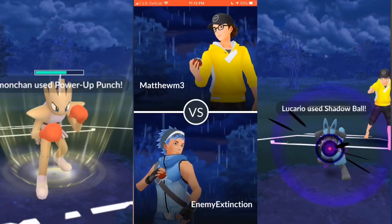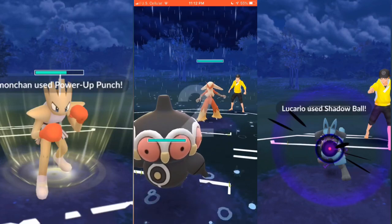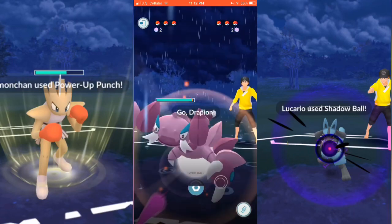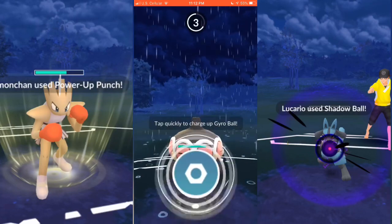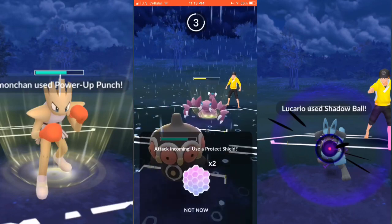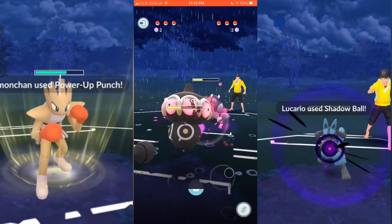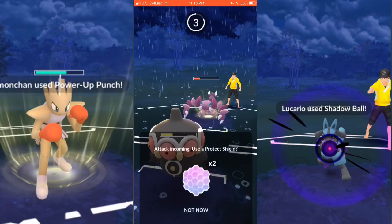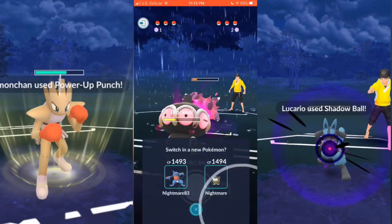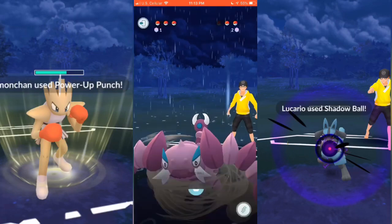On to the next team — I go with Claydol and he goes with Blaziken. I'm actually in a really good position because Claydol knows Confusion and does a ton of damage. He immediately switches out to Drapion and I stay in just to see how much damage his Star Ball does if he lets it go through, which he does — good chunk of damage. I decide not to shield the Aqua Tail to see how much damage it would do, and it does a good chunk. I try to switch but there was a little glitch where it just wouldn't let me switch out for whatever reason.